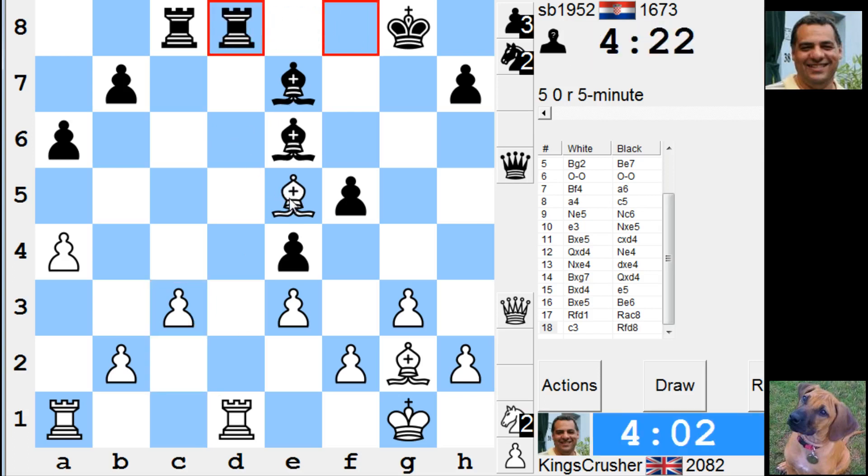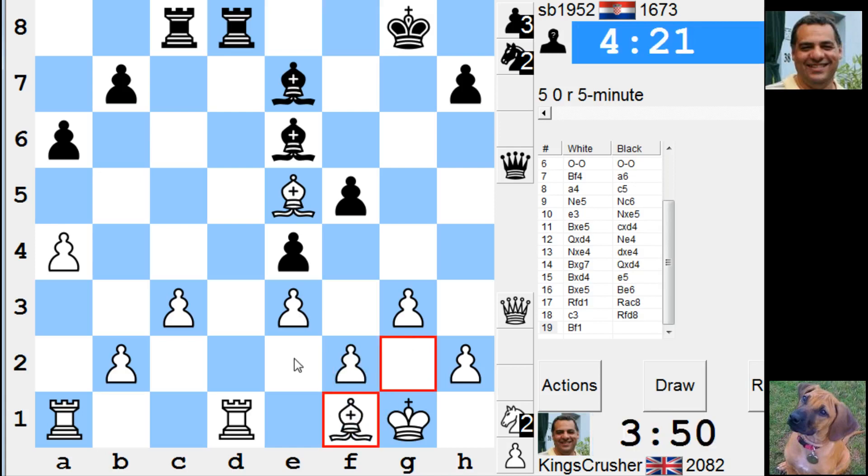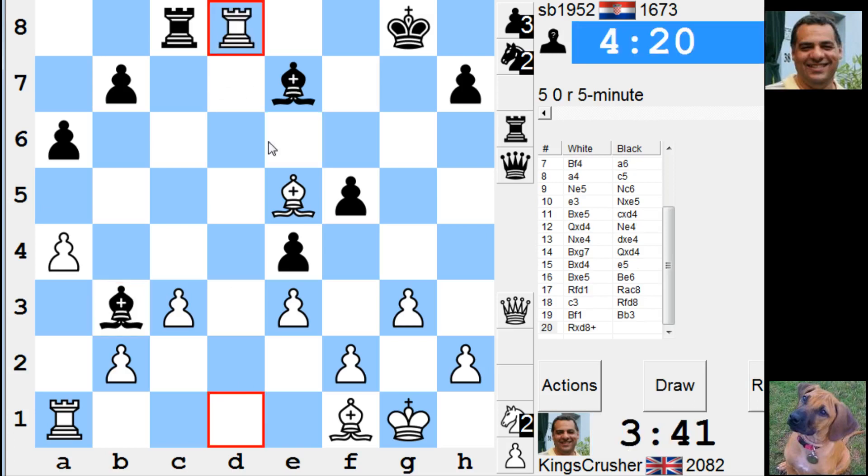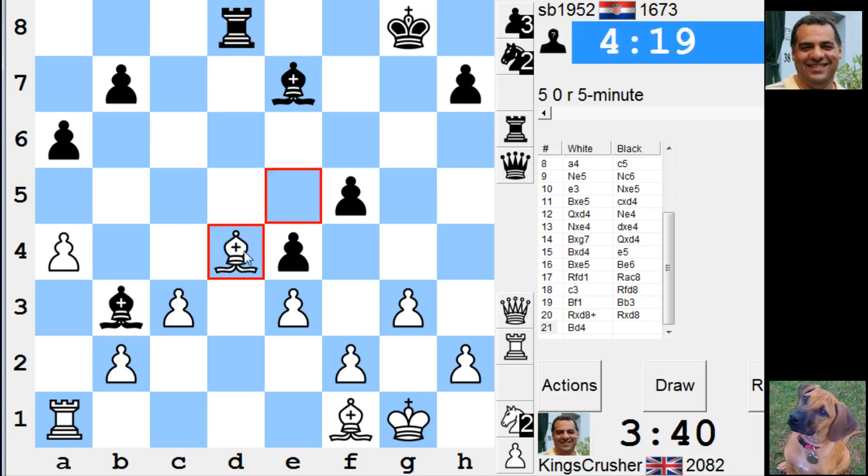I'll try and control the d-file — oh he's gonna stop that. If I open up this bishop it's weakening that. I could put my bishop on e2 to support taking on rook d1. Okay, first sign of trouble here — check. Click a5, try and fix his pawns.